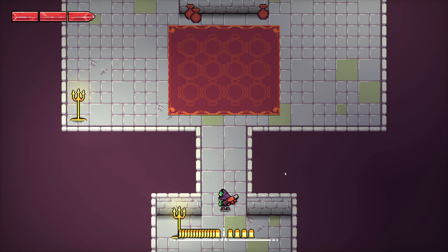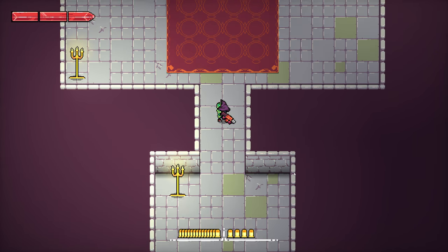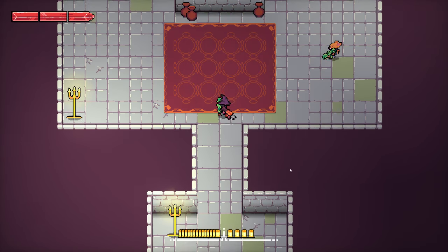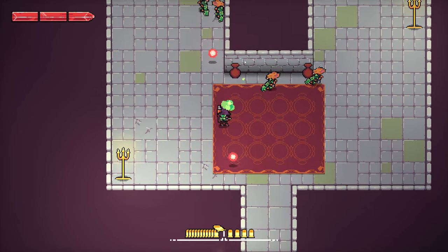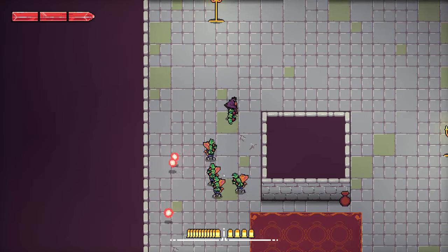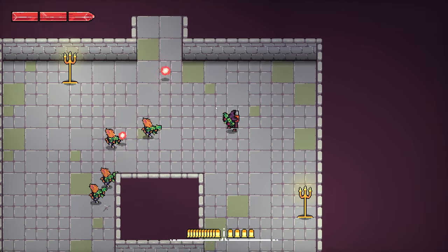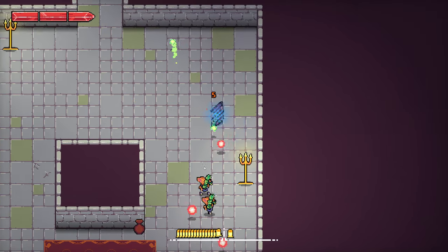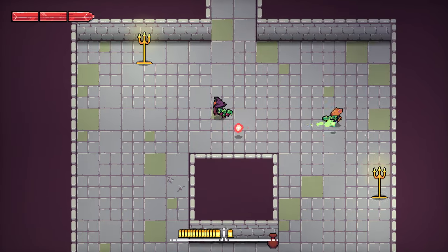Moving up into this room, I've also started work on some tileset variation — we've got a nice little rug and some little pots that are destroyable. The enemies have shadows beneath them as well, and when I hit them there's a flash effect and also a little bit of knockback.